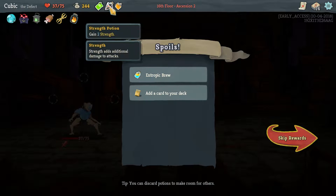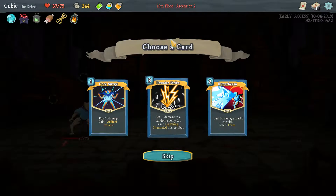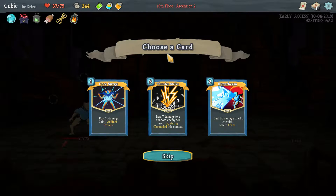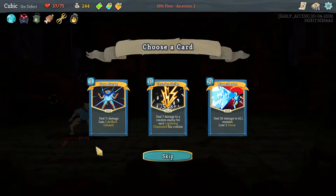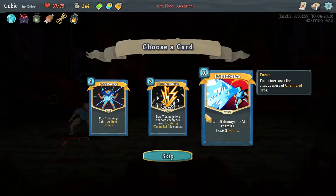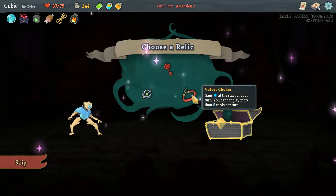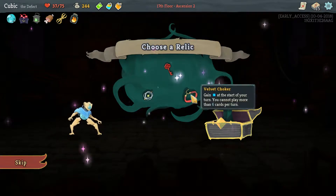Drop Brew — actually get rid of the strength for this turn. These are the gold cards, the rare cards. Hyperbeam — we could pivot into a Hyperbeam build, get Echo Form. It's possible. Velvet Choker, yeah.